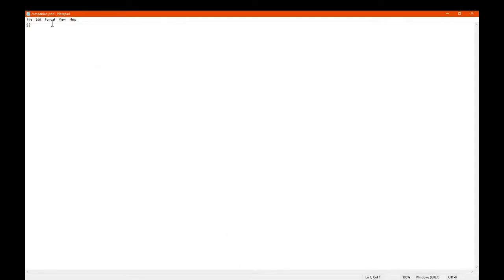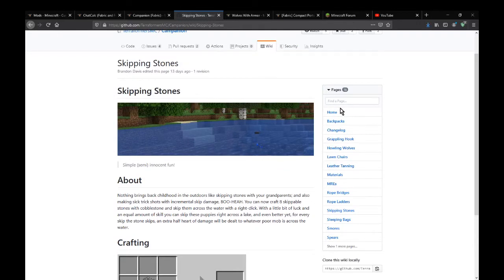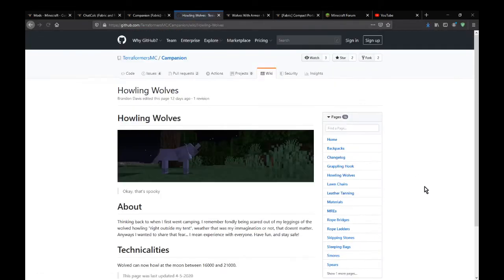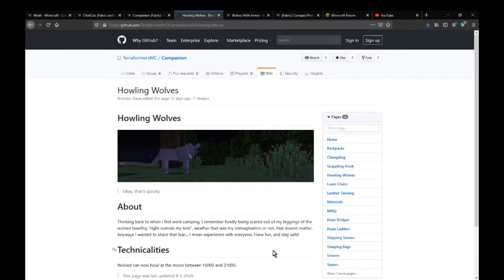Other than that, that seems to be it. Thanks so much for watching. There is obviously a config, but I can't really tell what purpose it has, because I haven't found out on the wiki or otherwise. There is obviously more on the wiki to find out as well. And there's also howling wolves — I can't forget that — which only happen to howl during ticks 16,000 and 21,000 at night. So if you happen to be lucky to hear those, that's also possible. See you later.